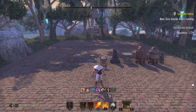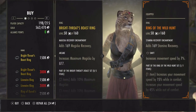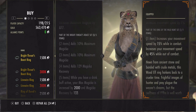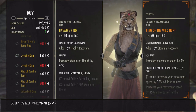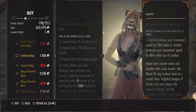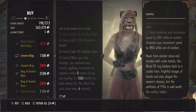Hey, what's up YouTube, back with another luxury and golden video. For golden this week we have Bright Throats — Bowstring, Max Mag, Max Mag recovery. When you have a drink buff active, your max mag is increased by 2000 and magic recovery by 133. Live Wire: four percent healing taken, max health, four percent healing taken. When you take damage, you overload your circuits, applying concussion to enemies within eight meters of you and healing for 1000 health for each enemy hit. This effect can occur once every six seconds.